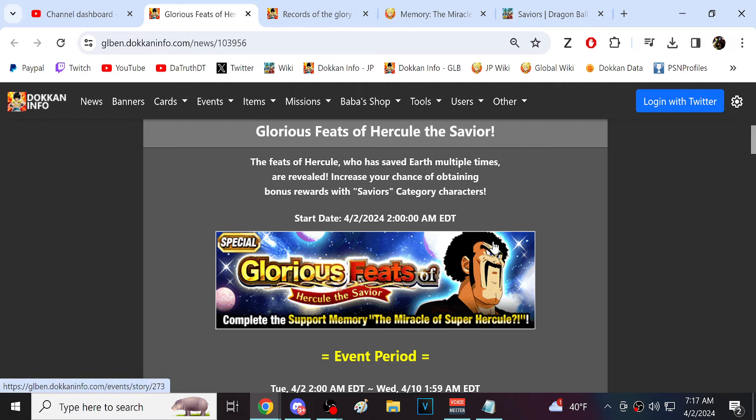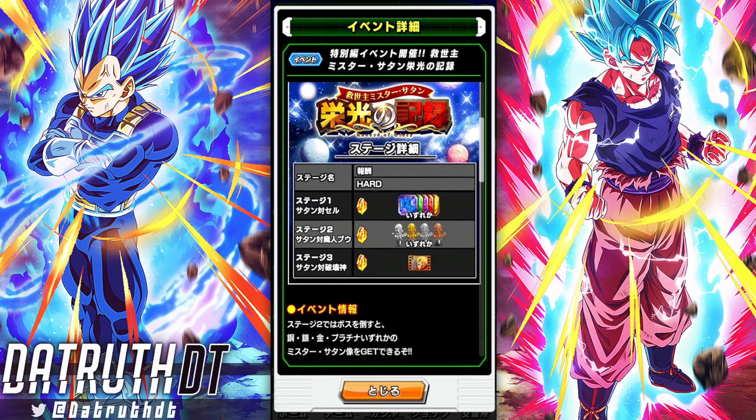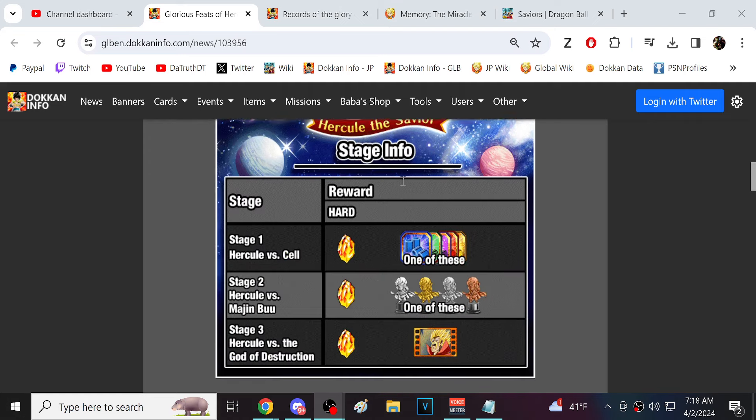So we have this new event. Let's click the event info and take a quick glance. We have three stages — we'll be able to grind up the support memory in stage three. Saviors is the drop rate bonus here, so we get extra drops for Savior category characters.